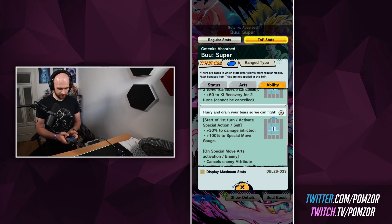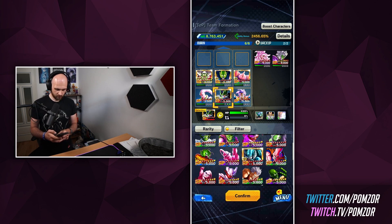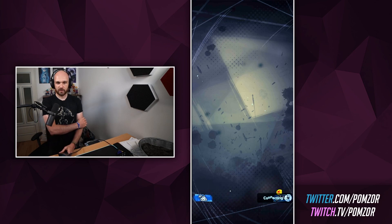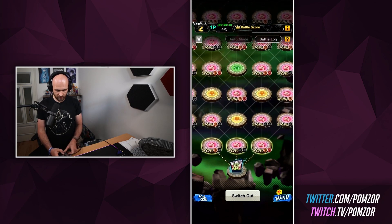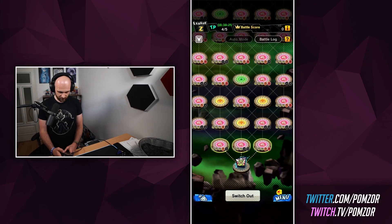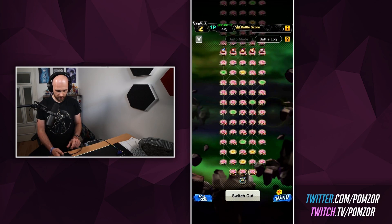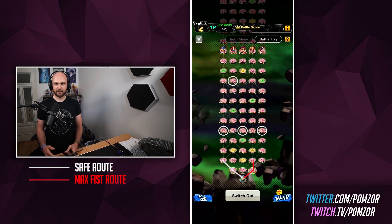Now with that said, I think I will remove Cell and before we actually start, I want to show you something — there are different kinds of routes you can take. So there is a route that maximizes your fists. You start with the five fist, then you go to the three, you go over here and go on and so on. I will highlight the routes in post. So we have the first half here, and I will highlight especially every fifth battle, because every fifth battle is really important.